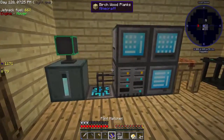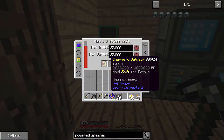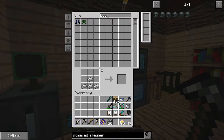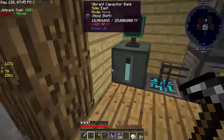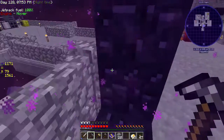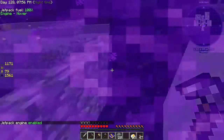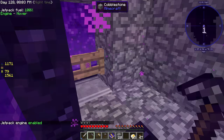Now we're going to head to the Nether specifically to get access to blaze spawners. We've got obsidian boots, let's turn the jetpack on. I'm not worried about finding blaze spawners — there are like two or three nether fortresses right here. It should be pretty straightforward to get as many spawners as we want.